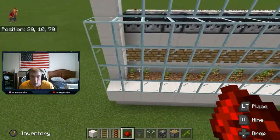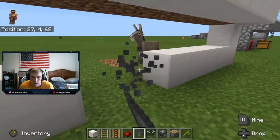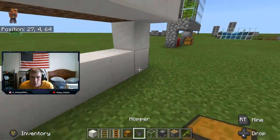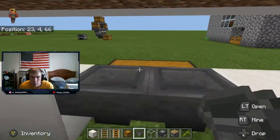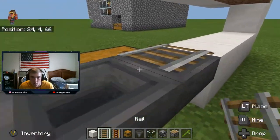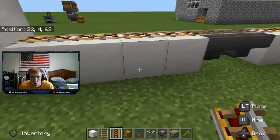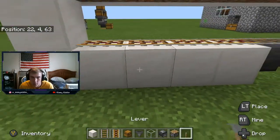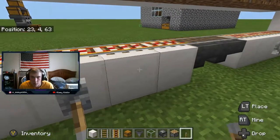Now we're going to set up the collecting system. We're going to break out the two blocks in the middle so it looks symmetrical. Then you're going to put a double chest, go behind it, and crouch-place the hoppers into the chest. Then we're going to put powered rails over everything but the hoppers, and put normal rails over the hoppers. You can go underneath to power the rails, or just put a lever on the side and flip it on — and the rails are powered.